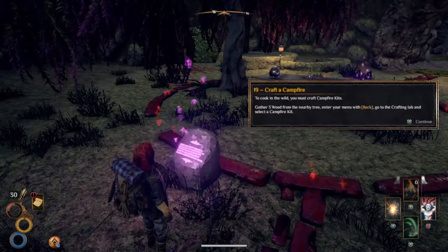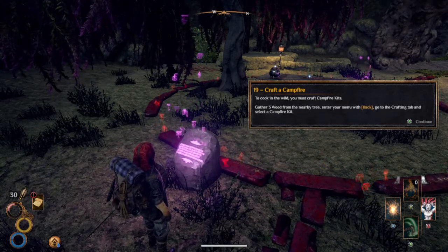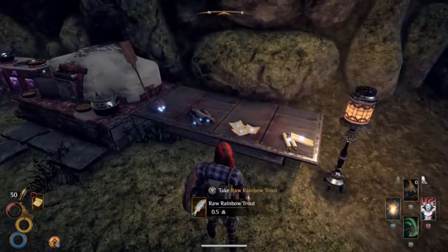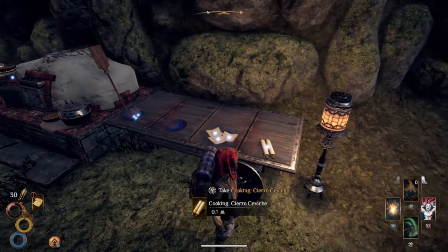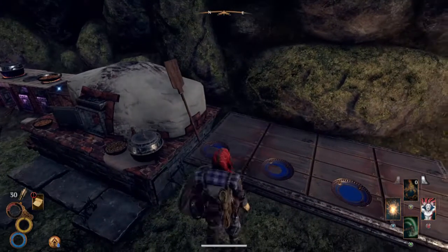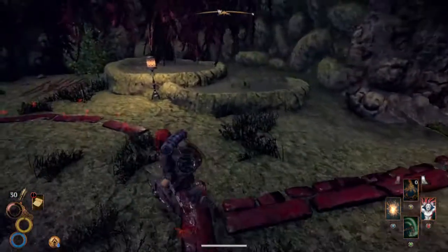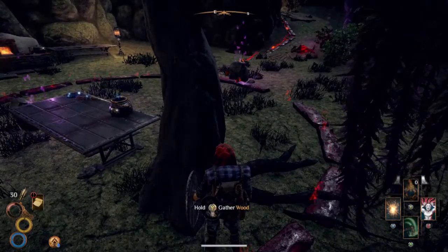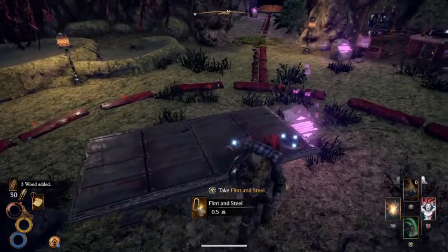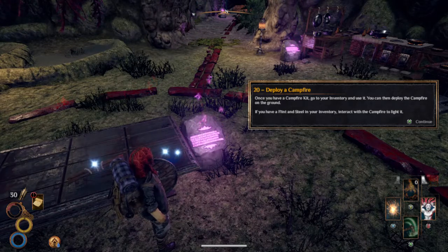Read about crafting. Craft a campfire: to cook in the wild, you must craft campfire kits. Gather free wood from the nearby tree, enter your menu, go to the crafting tab, and select a campfire kit. Free wood added. Take the cooking pot. Deploy a campfire: once you have a campfire kit, go to your inventory and use it. You can then deploy the campfire on the ground. If you have flint and steel in your inventory, interact with the campfire to light it. I lit my first fire — fantastic.